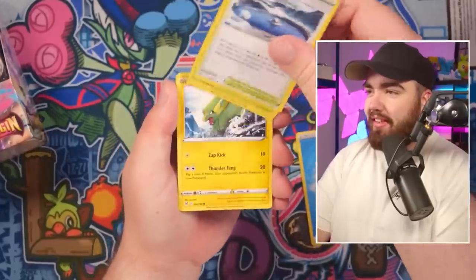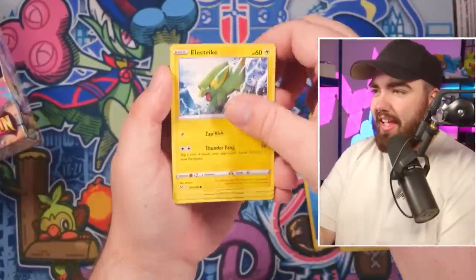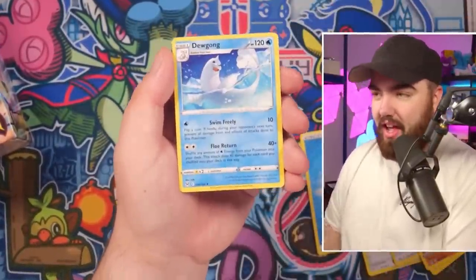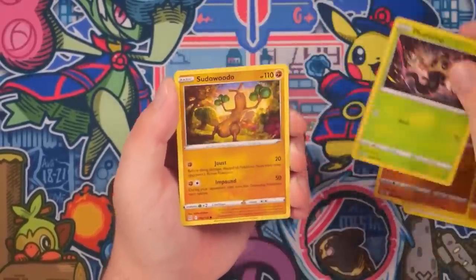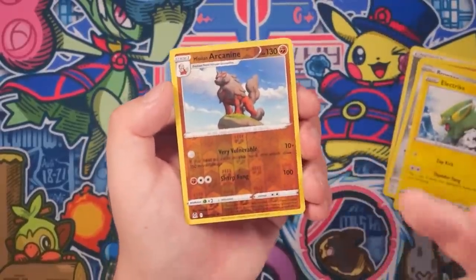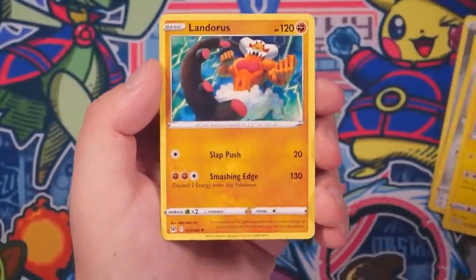First pack: we've got Water Energy, Lake Acuity, Nuzleaf, Gift Energy, Electrike, Gastly, Binnacle, Murkrow, Wurmpool, Relicant, and a Dewgong. Not a great first pack, but that's fine because we do move. There are also some new Radiant cards in this set, and they are going to feature in the Reverse Holo slot as well. So don't think that just because you haven't got something in the Rare slot, you're not going to get something in the Reverse slot — such as this Arcanine. A good card, potentially playable. And as a final card, a Landorus.